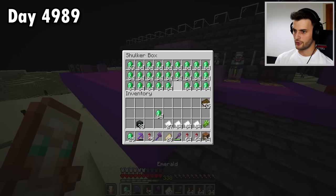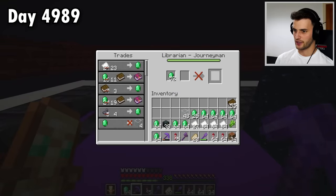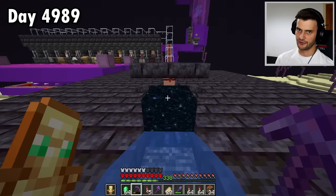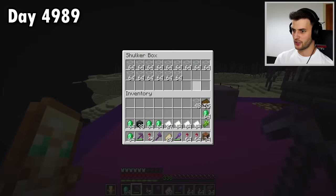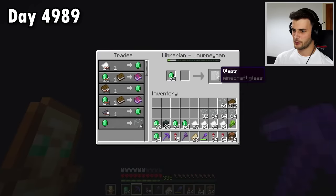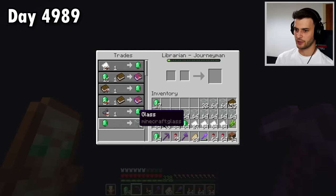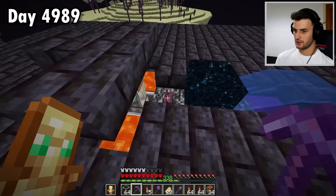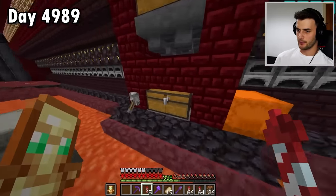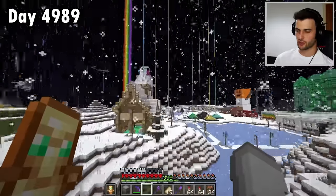Instead I can now grab a bunch of emeralds and begin the process of void trading. This is actually going to get me so much glass very, very fast. Managed to max out my inventory already — I get loads from this guy. I'll just keep going until there's a full shulker box. I think it's because it's four glass for every emerald. The XP also meant that my pickaxe is completely repaired now, which is quite nice. And in my opinion that is more than enough glass. In the meantime all of this sand is ready smelting — look at it, beautiful. And that's pretty much the main building block sorted.